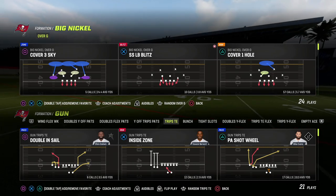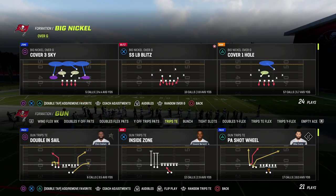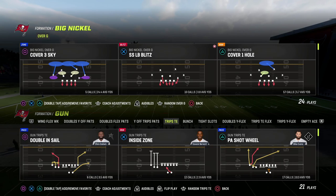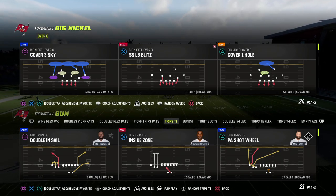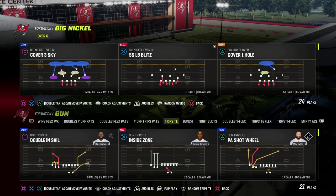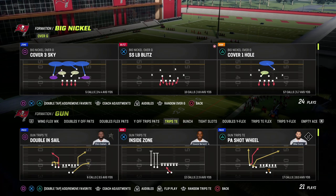We're going to show you a really simple defense that works against any kind of shotgun run. The beauty of this defense is it is the most versatile defense in the game. Big Nickel Over G — I believe this is the best defense in the game right now, with the most flexibility to combat whatever the offense throws at you.